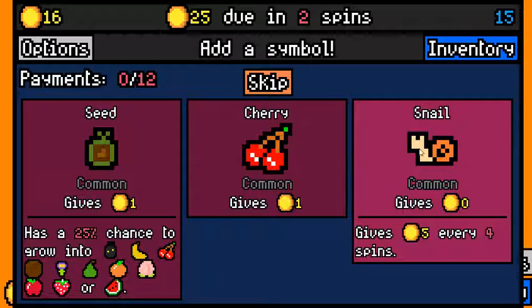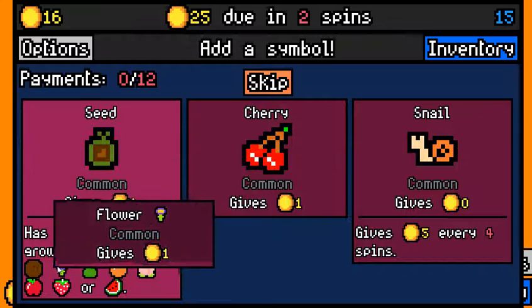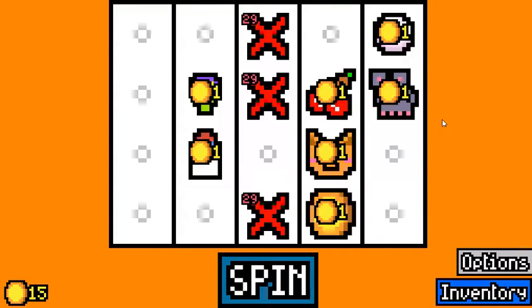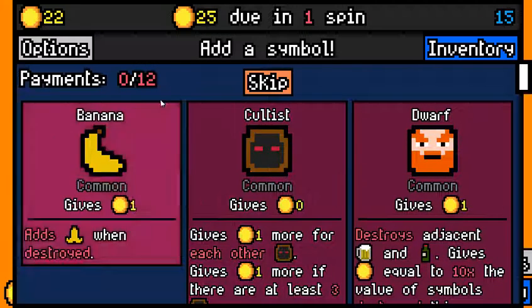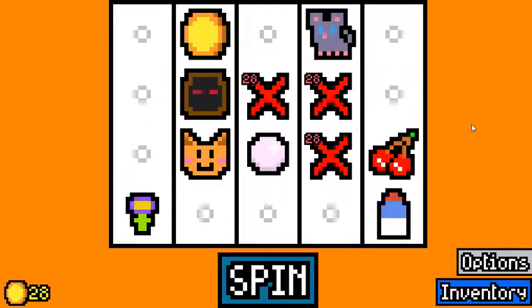Snail won't help us right now. I'm going to skip here — I could pick up a seed but it's usually just going to turn into a flower and we'll need to remove it. We're making our rent so let's just go for the cultist and hope we see something better.